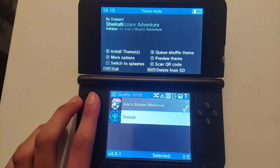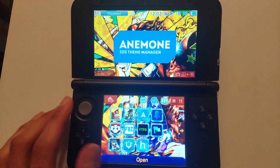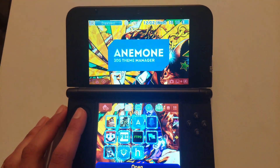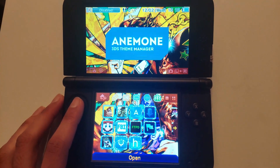We already have two backgrounds installed — one for Jojo's Bizarre Adventure and another for Zelda Breath of the Wild. You can install pretty much any background you want. Right now it's playing some music from Jojo, which is much better than the normal backgrounds from Nintendo.